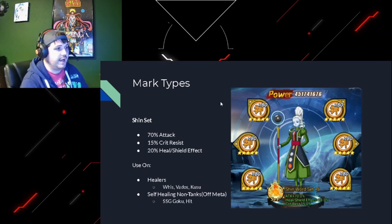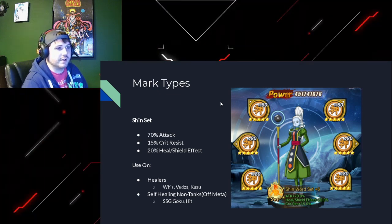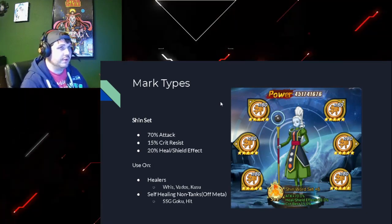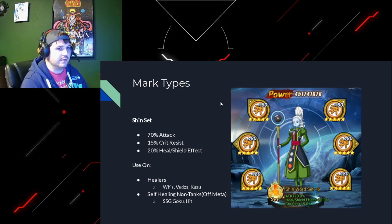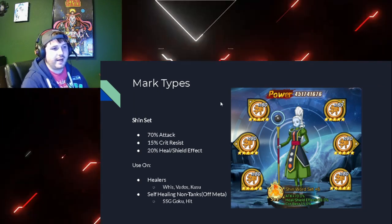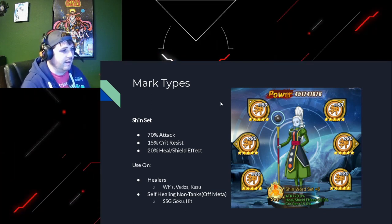The Shin set is the healer set essentially. It gives attack, gives them stronger heals, and also gives them crit resist, so they're getting a little extra tanky too. You'll find this almost exclusively on healers - Ys, Vados, Kusuu, the angels. You'll also find it in some weird setups, like Super Saiyan God Goku in position three to counter Gotenks - focus fire never lands on him, Gotenks is over super fast, you hit him, he loses energy, the rest of your team crits a whole bunch, and he's back at full energy before he uses his special. It's a decent counter for that.